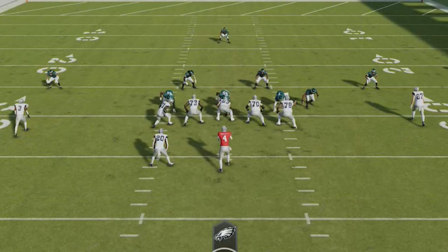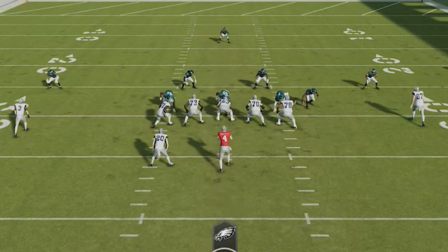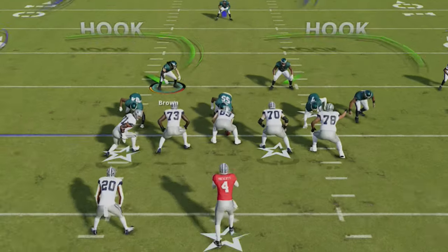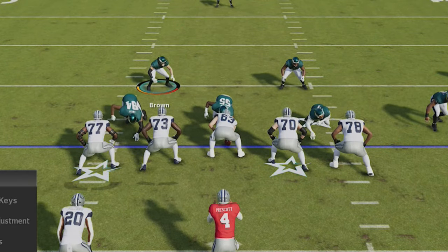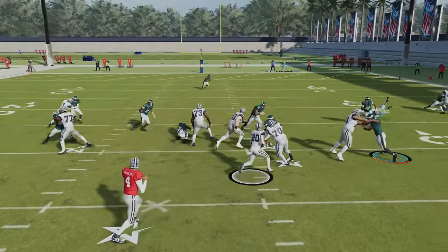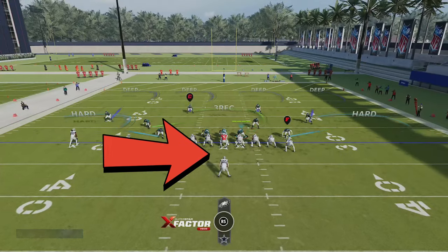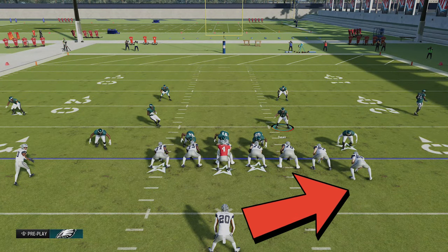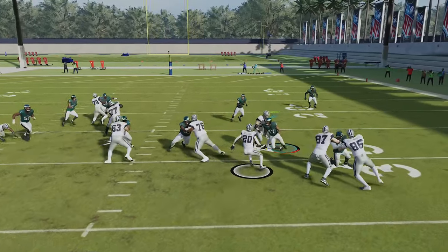Next up I'll go over the most important pre-snap adjustments starting with run defense. The shortest distance between two points is a straight line, so you always want to take that away first — meaning you never want to give up inside run lanes. The easiest way to do this is to pinch the defensive line by pressing the D-pad left and down, which will close up the defensive line and take away inside run lanes for popular runs like the inside zone from shotgun. This will make it easier to run outside though, so if your opponent is under center with stretch runs and tosses available, you can spread the line and linebackers with the left and right D-pad and up on the left stick to contain the outside edge and slow down outside runs as well.